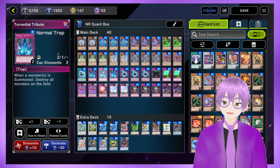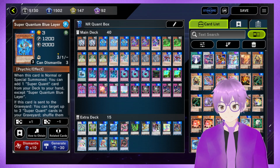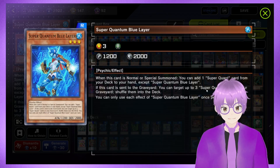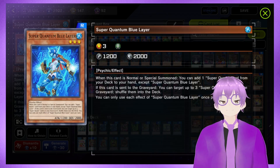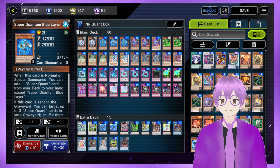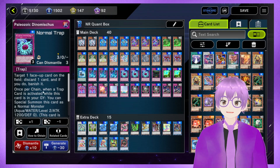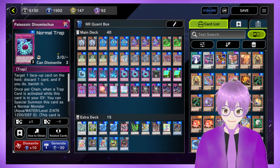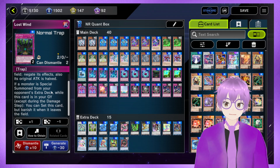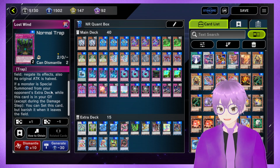Next, we have three Torrential Tribute — format staple, wrecks the field — and all of your Quants have graveyard effects. They are also very recoverable thanks to Blue's graveyard effect. This graveyard effect is absolutely amazing, French Kiss Magnifique, for this deck. We have three Paleozoic Dynamiscus — we have plenty of discard fodder, and this is a format staple anyway. One Lost Wind — we would play more if it wasn't limited. But again, recoverable stuff from the graveyard. We want to recycle and keep using things as best we can.